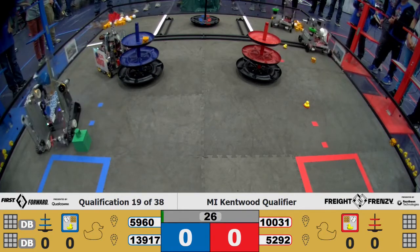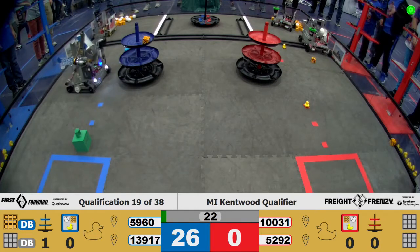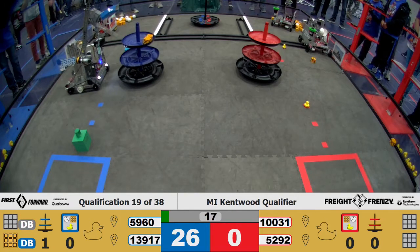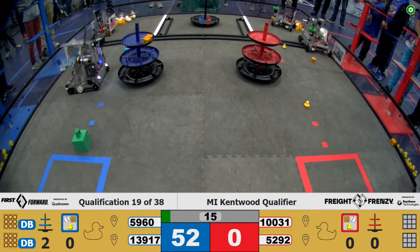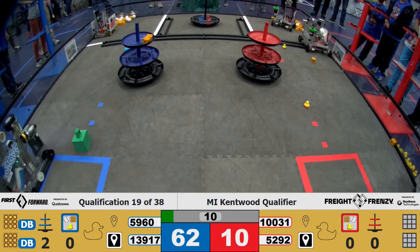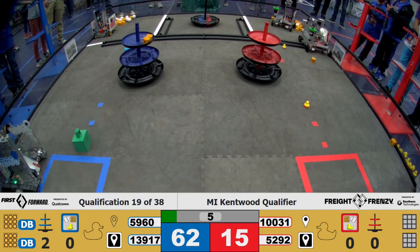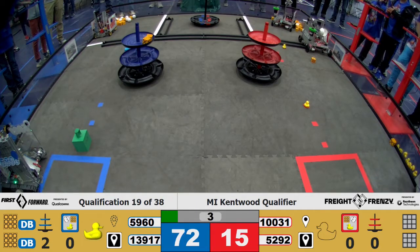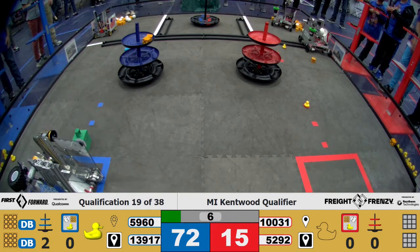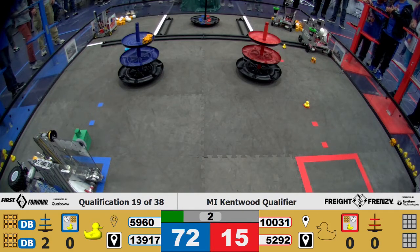Autonomous begins. We have 13917 successfully dropping off a block in the top tier of their shipping hub. Will 5960 be able to do the same? 10031 in their warehouse. 5960 has done the same for the Blue Alliance shipping hub. 5292 on the outskirts of the warehouse on their side. 5960 going in for the carousel to knock off a rubber duck, successfully getting it to the ground and parking in their storage unit. Drivers, pick up your controllers. Three, two, one.